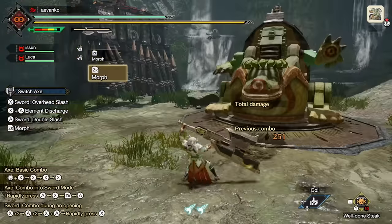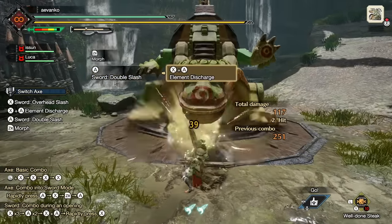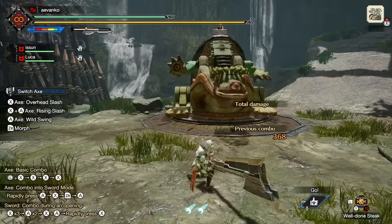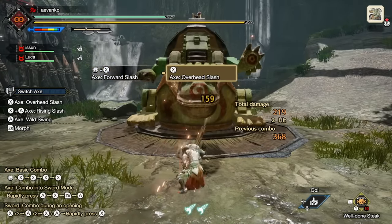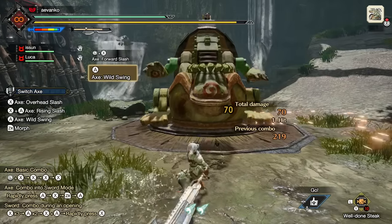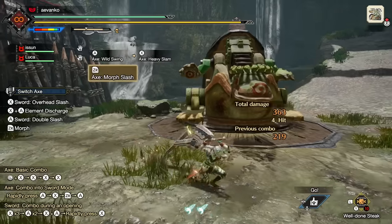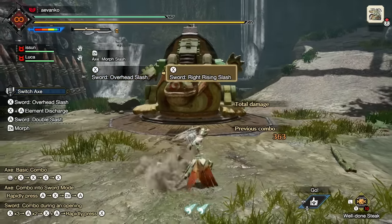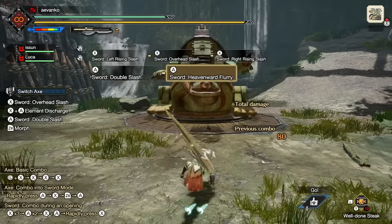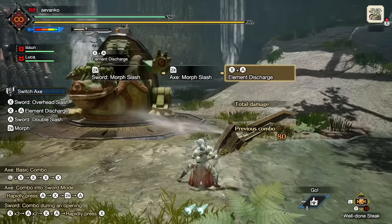The fastest move to combo into the elemental discharge is the double slash using the A button. To recap: in axe mode, you have the X button combo, and forward plus axe gives you that wonderful forward slash. You have the A button which does the wild swing with a few different options. At any time you can press ZR to morph into sword mode. In sword, you have a fast X button combo as well as a longer A button combo. Press ZR at any time to morph back into axe mode, or press X and A then X repeatedly to do a powerful element discharge.